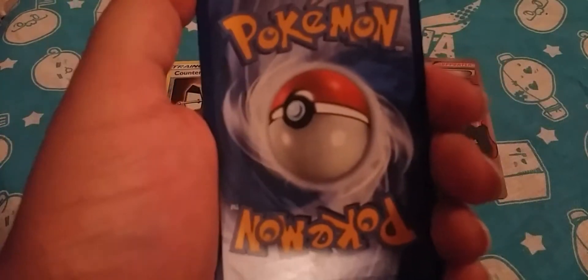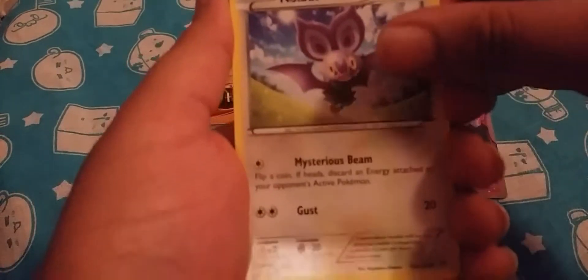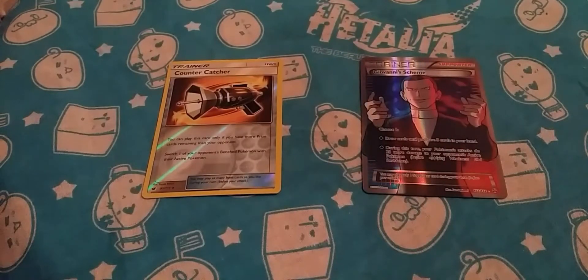One to the front. Oh, that's the one you got last time — Giovanni's Scheme. Yeah, he's got a reverse on that one. I got the full art. Noibat, Noibat. And this Wynaut. That is cute. What a gyp.